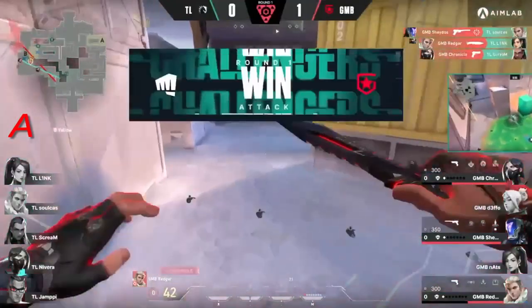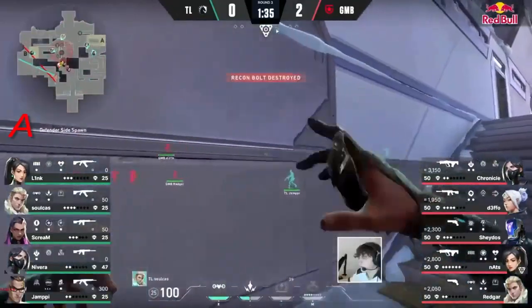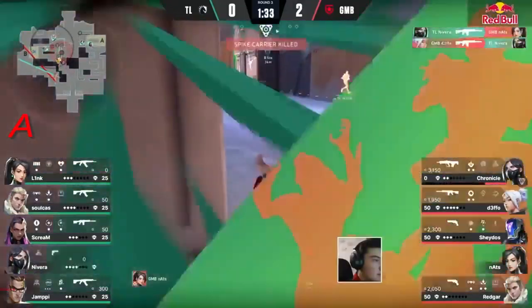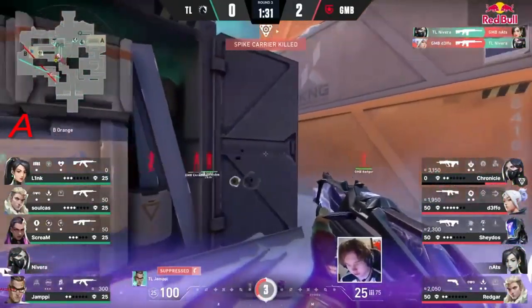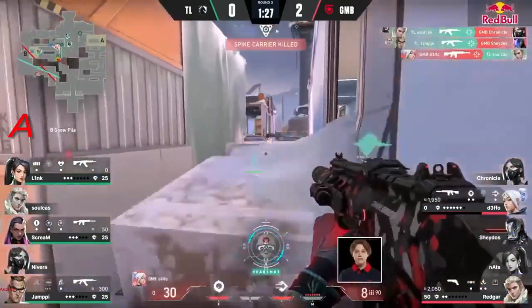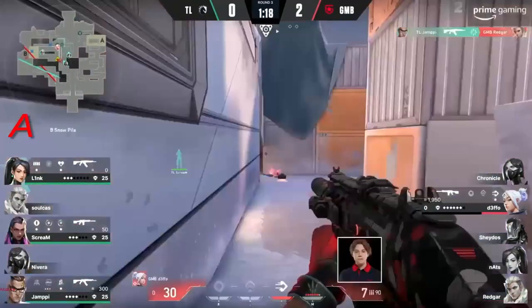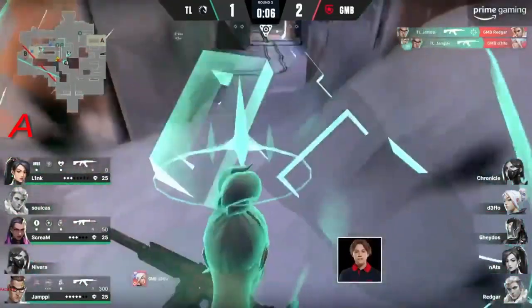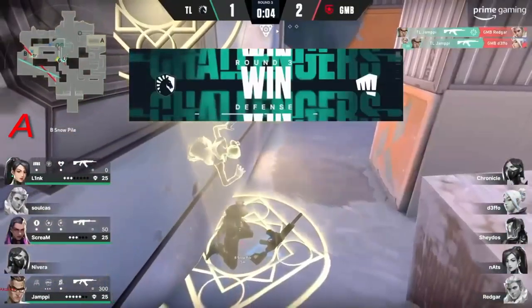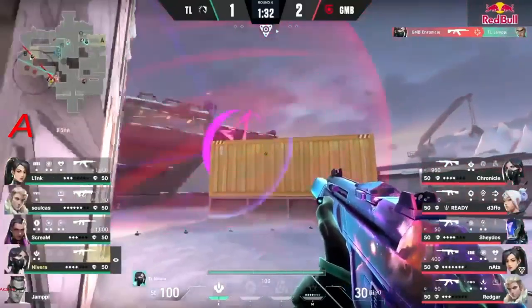Halfway defused already - those rifles could be the difference maker. Quite a bit of early information for both teams. They're going straight under the tube; an early trade is decent but it's definitely worked out better for Liquid. Weapons - Redgar even going for the flank but he'll be caught as well with low HP. Defo didn't stand a chance - that is two to one, Team Liquid answering back.